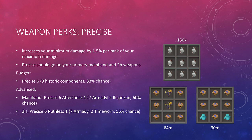You can get Precise 6 Aftershock 1 with 7 Armadyl components and 2 Ilujankan components. On a two-handed weapon, you've already got Aftershock 4 Equilibrium 2, so you can instead go for Precise 6 Ruthless 1. Ruthless 1 is a niche perk and not essential, although it is technically best in slot, which is why it's listed here.